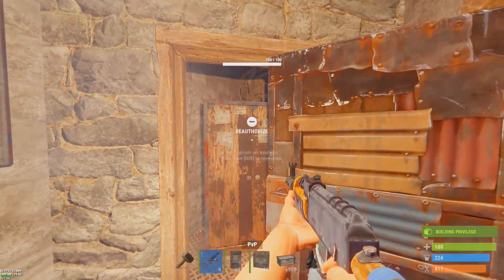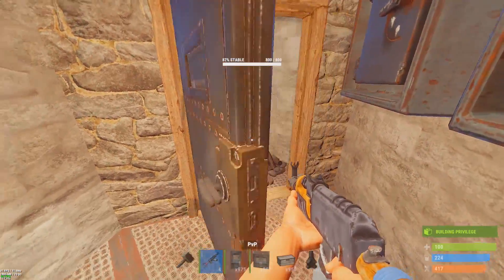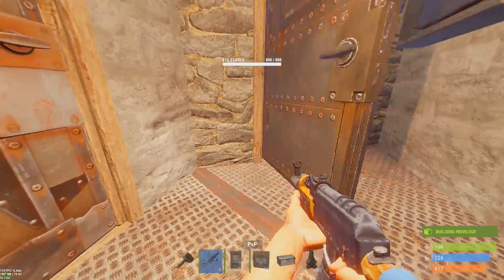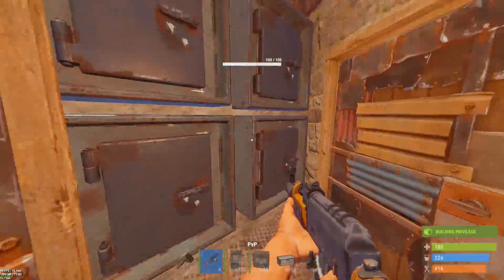In here is gonna be your tool cupboard — that's why we have the armor door on there. You can see we've got drop boxes spread all over too; you've got plenty of room for more of them. I love using them actually. Here we've got a refrigerator and a large box. There's obviously plenty of floor space here too if you wanted to put small furnaces while you're building the base.